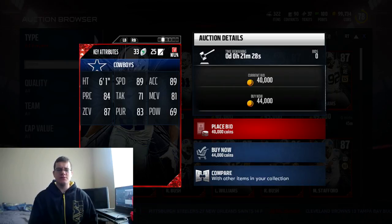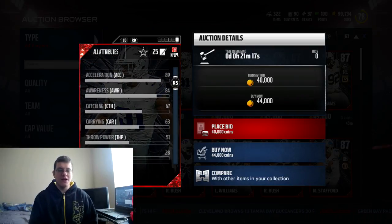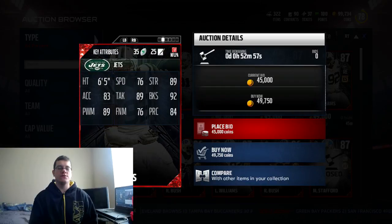Byron Jones has some nice stats: 89 speed, 89 acceleration, 84 play recognition, 87 zone coverage, 69 hit power, and 81 man coverage. Not too bad. His catching is a 67 — not too bad but not too good either. Pretty damn good free safety to pick up at 44k.